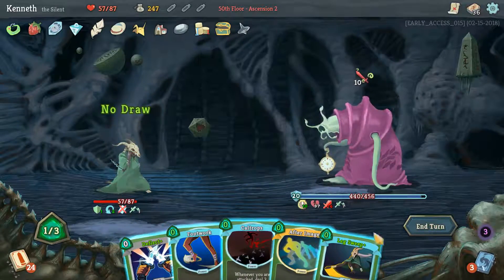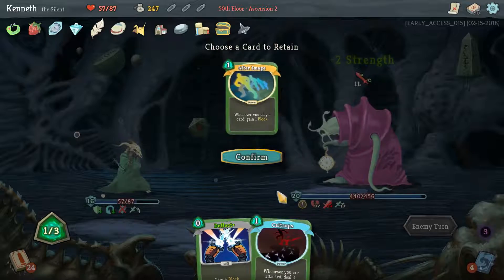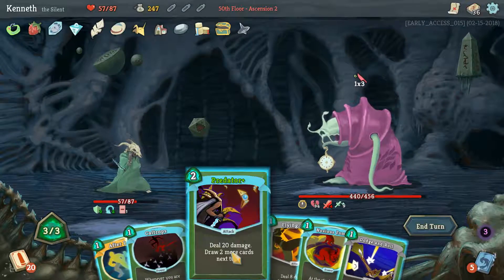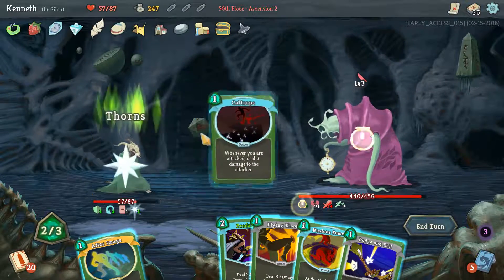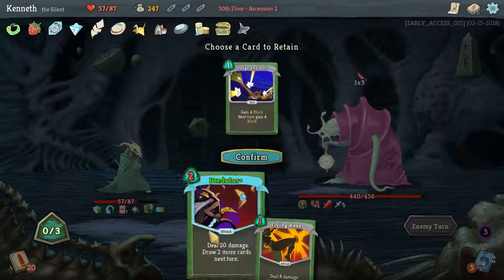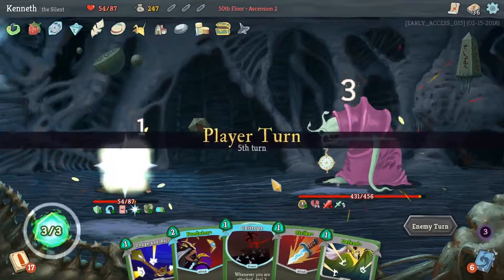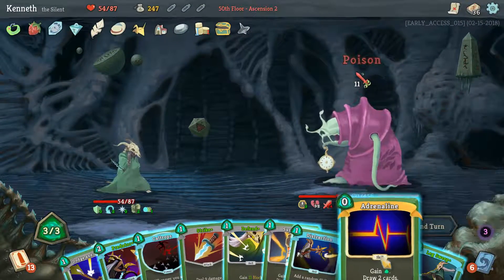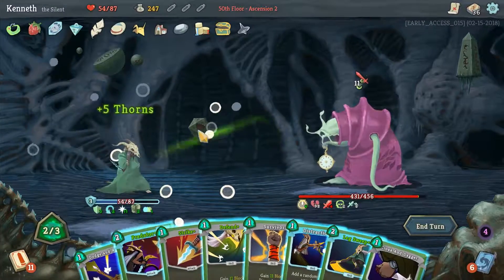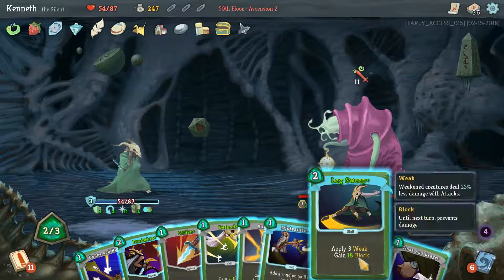I think that is still at Bullet Time — then we can Leg Sweep, then Footwork. We'll keep After Image and Caltrops. You are doing absolutely nothing to us, so Caltrops, Noxious Fumes, and After Image in the exact wrong order — that makes us still take three damage because I'm a moron. Losing my mind after how long this has been going on for. Caltrops, Adrenaline, more Caltrops. Definitely need a block, I think. Or we just Weaken you further for a long time.